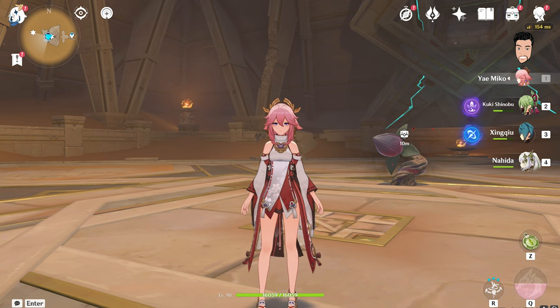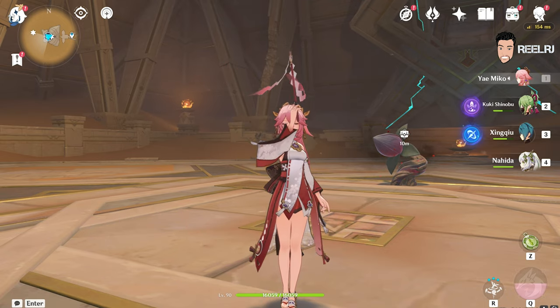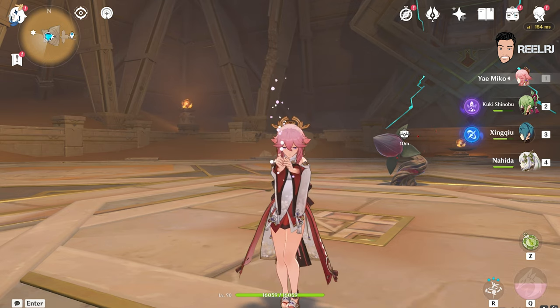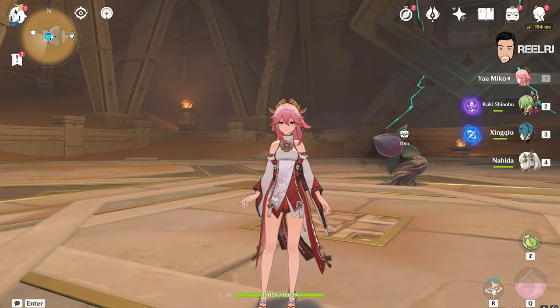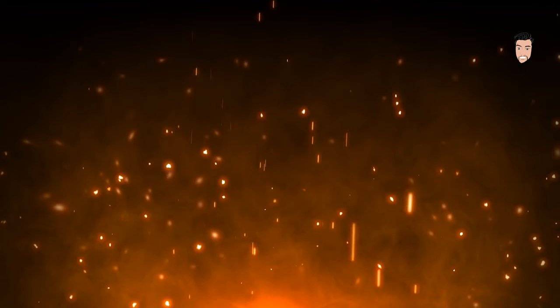Cyno is always going to be the best DPS, but there are many characters in the game that you can use for multiple purposes. Like Raiden — you can use her for support, sub-DPS, and DPS. Same goes for Yae Miko; you can use Miko as sub-DPS, DPS, and support. But Cyno is made to be only DPS. Thank you guys for watching this video. If you like the video, hit the like button and share it with your friends. We'll meet in the next video. Till then, bye bye, take care.